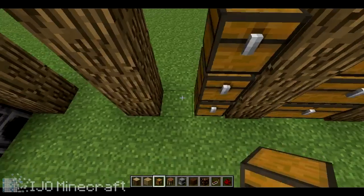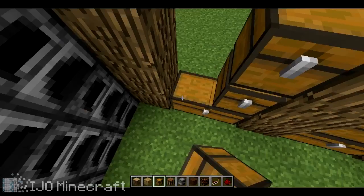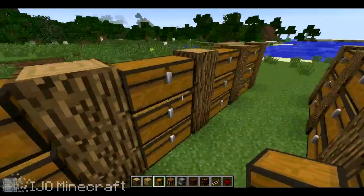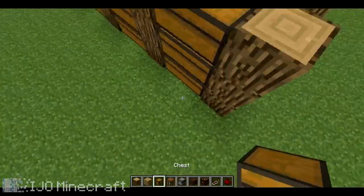I'm going to have some automatic lights on the roof so you can flip a switch and they'll turn on automatically on a timer — that's why I have redstone and stuff. Now we need to add a back wall.